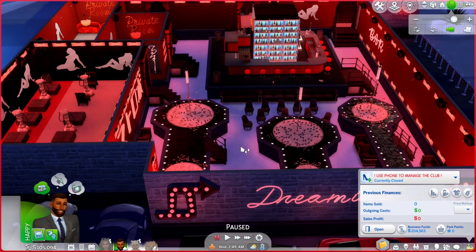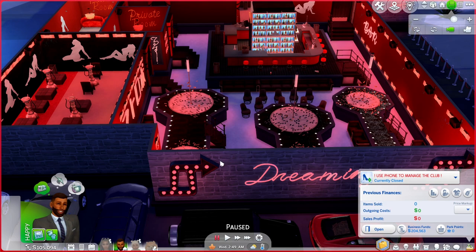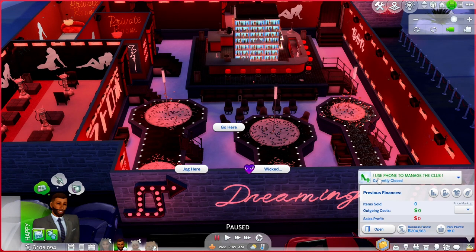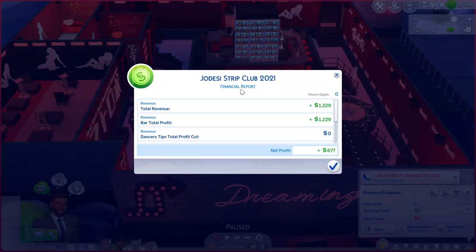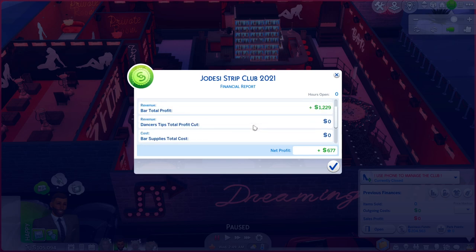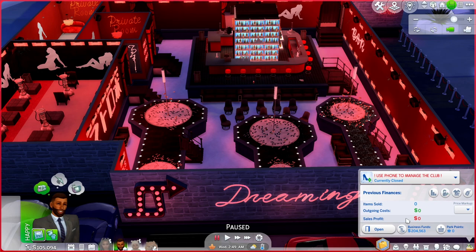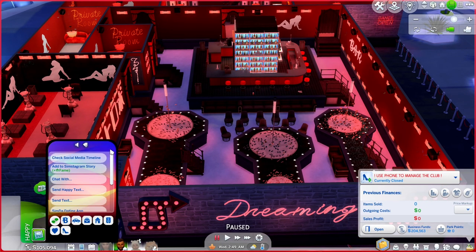Now I want to show you all what the strip club mod actually does. When you download the strip club mod it's going to tell you that the cash register does not work — you have to use the phone to manage the club. As you can see, the club is currently closed. You can click on these buttons here to see the financial report. When the club closes it will always give you a financial report — we made a 677 profit, which is not bad.